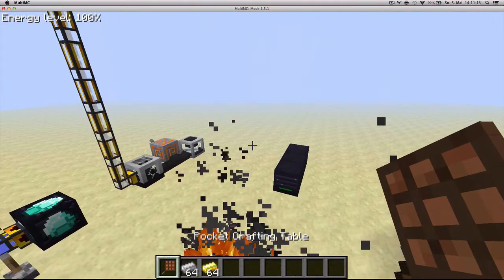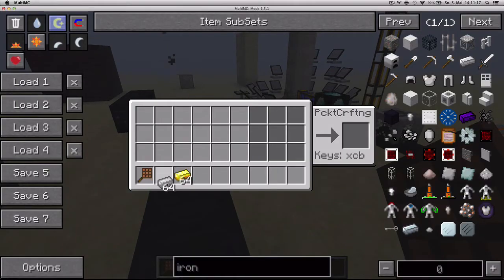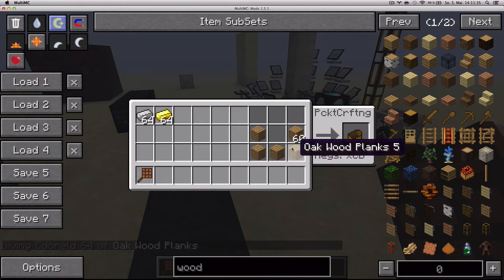Finally, some changes to the C key of the pocket crafting table. Let's say you put items like this — if you use the C key, it'll now distribute them like that, and then you can use the B key to balance them out. Another change is if you put a stack of items in this slot and press C, it'll put them in this formation.